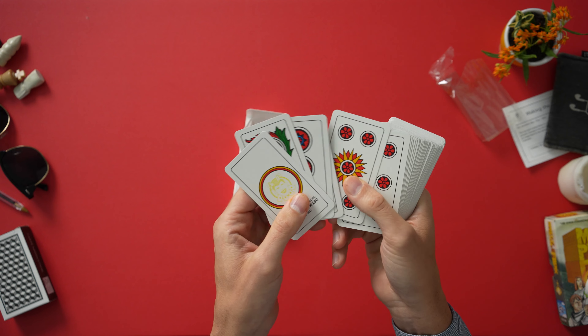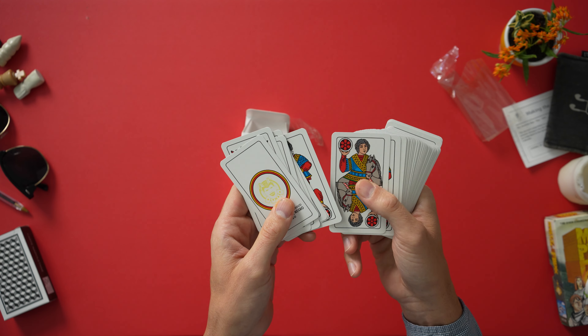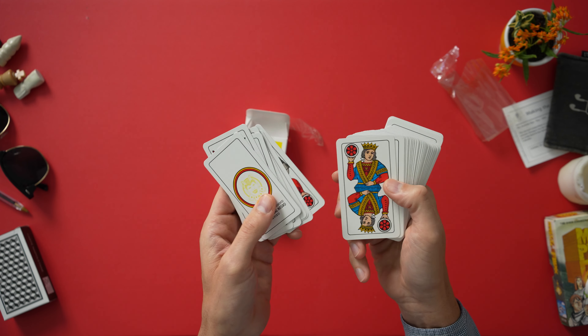This is the coin suit. The coins are red, which happens in several northern Italian decks — it's a weird choice in my opinion. Here's our Fante or Jack, our Cavallo or Horse, and our Rey or King.